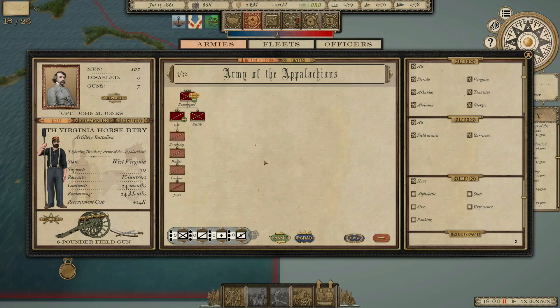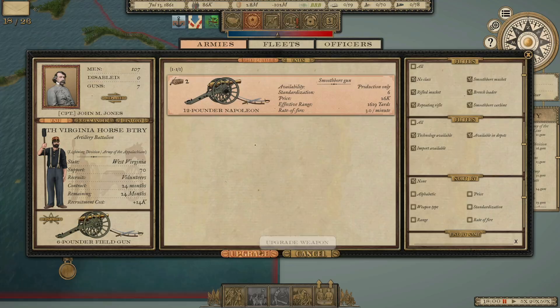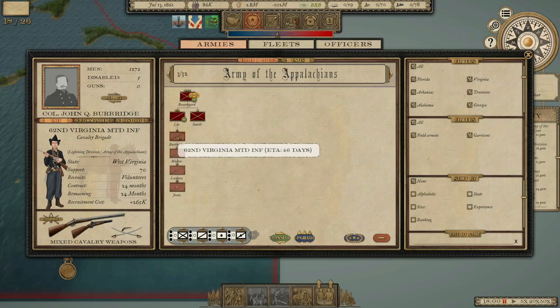The Lightning Division will be made up of the 62nd Virginia Mounted Infantry, the 64th Virginia Mounted Infantry, the 74th Virginia Mounted Infantry, and the 4th Virginia Horse Battery — 70 days until we get them. We have 12-pounder Napoleons now, finally. We didn't even have the ability to upgrade our 6-pounders before.